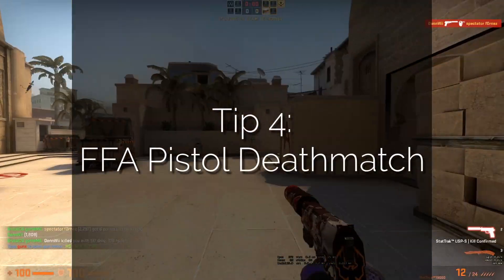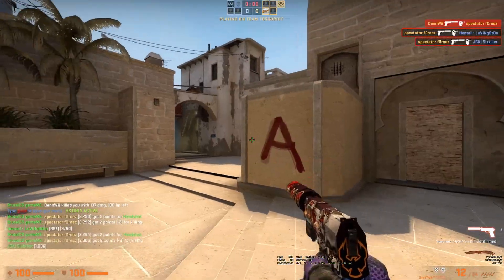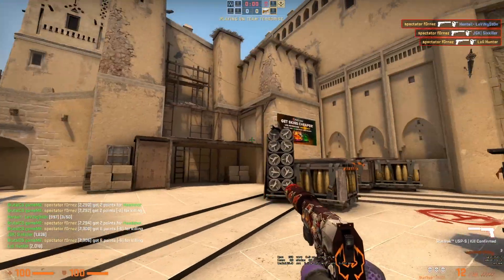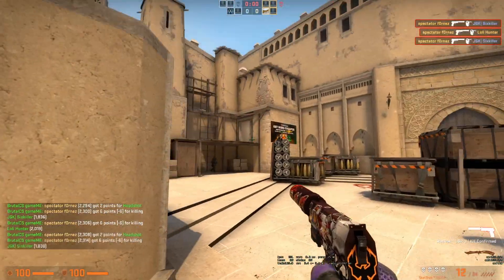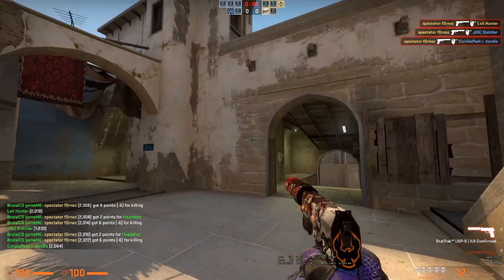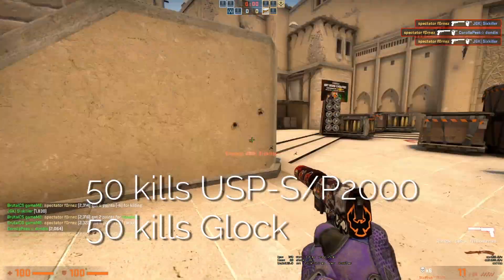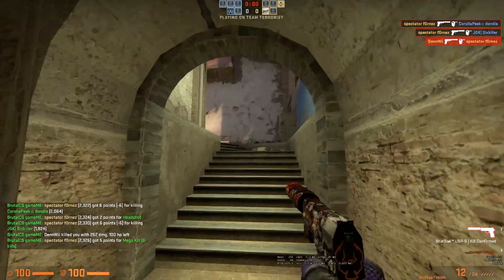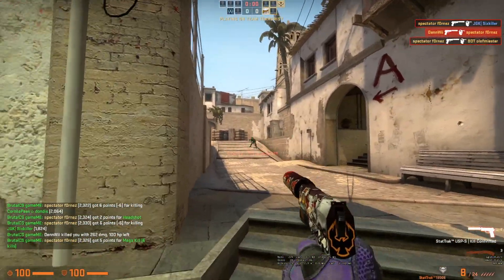The next one is an underrated tip: free-for-all pistol deathmatch. I recommend going into a free-for-all pistol deathmatch server under the community servers. When you get into the server, do 50 kills with the USP-S or the P2000 and 50 kills with the Glock. Practicing pistol aim is just as important as practicing your rifle aim.